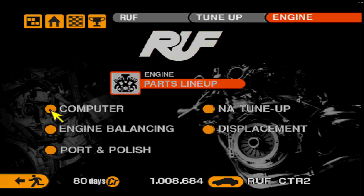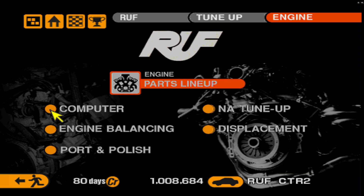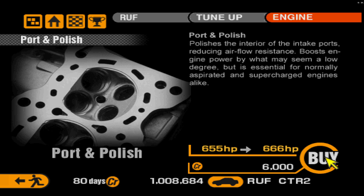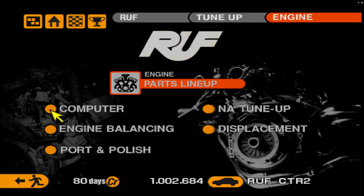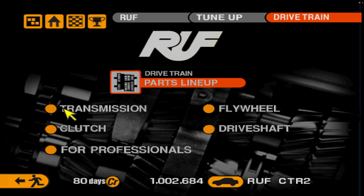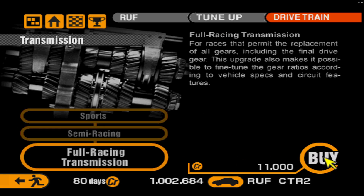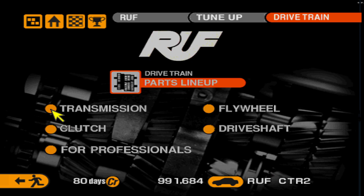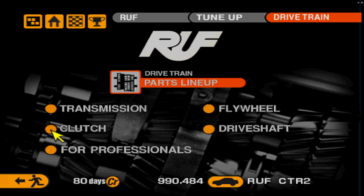655. A displacement upgrade didn't net much. Port and polish always nets a good bit of power — and we're at an unlucky number there. It does make more power than my old CTR2 did though. We're basically going to build the snot out of this thing as if it were going to be racing modified, and see what kind of lap times it puts down.